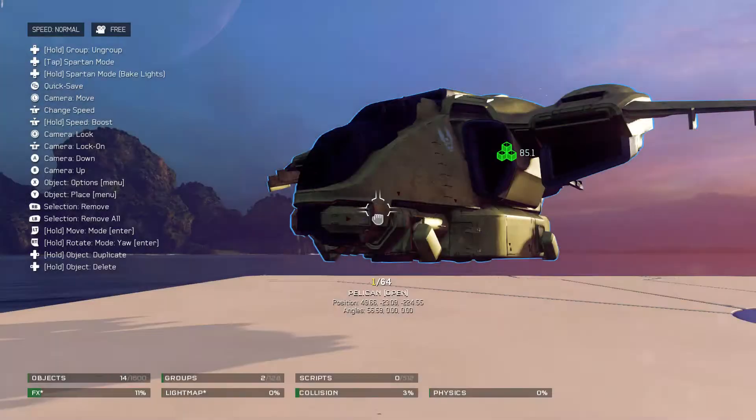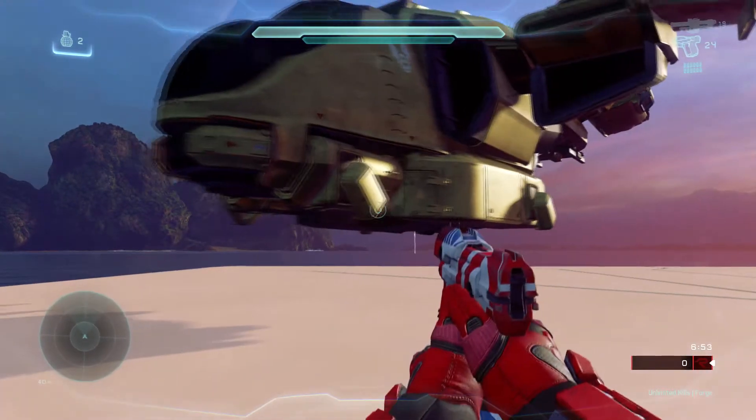What you're gonna want to do instead of putting the wasp on top is putting it on the bottom of the pelican instead.